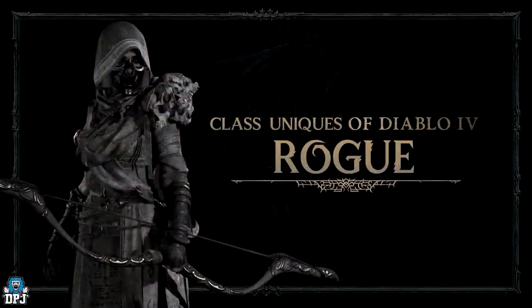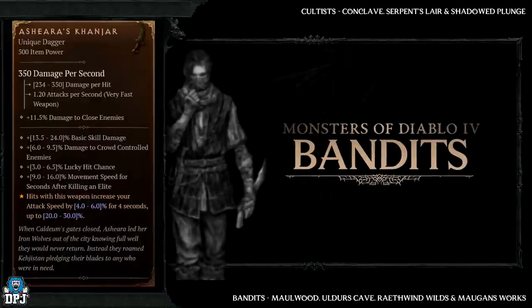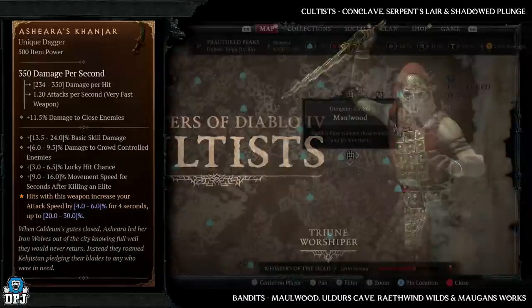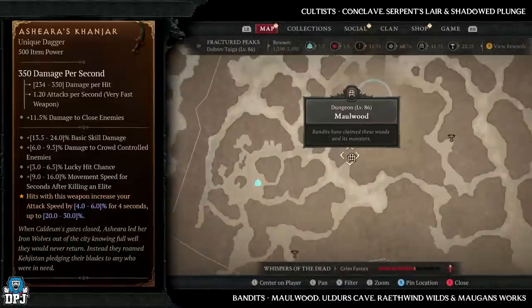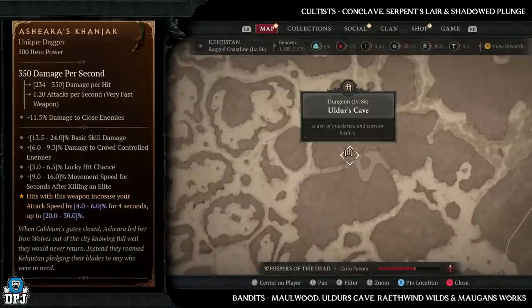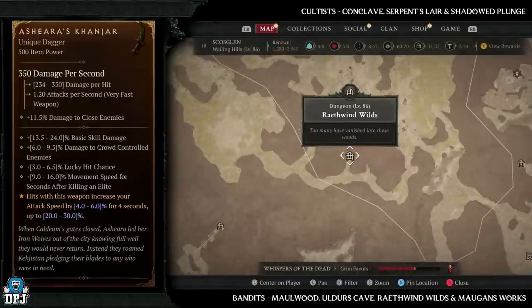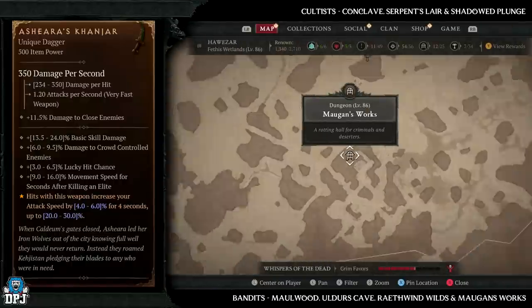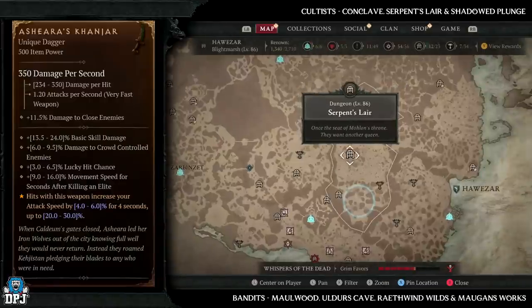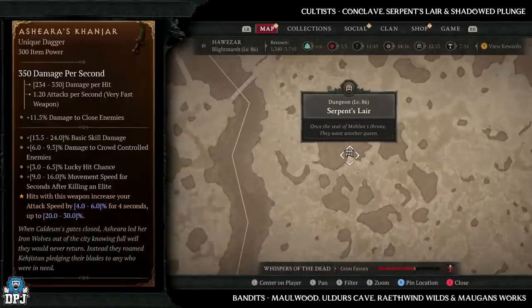Next up we have the rogue only unique items. Starting with Asherah's Khan Jar, which has increased drop chances from bandits and cultists. Bandit dungeons: Moorwood, Orders Cave, Wrath Wind Wilds, and Moogan's Works — if I had to pick one, I'd definitely try and get Orders Cave. Cultist dungeons: Conclave, Serpent Slayer, and Shadow Plunge — three great dungeons.